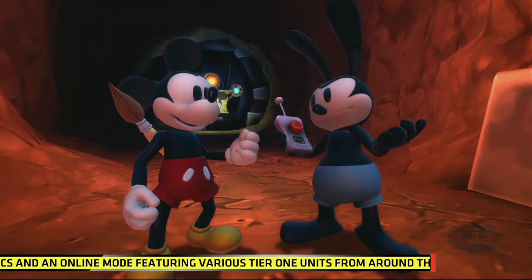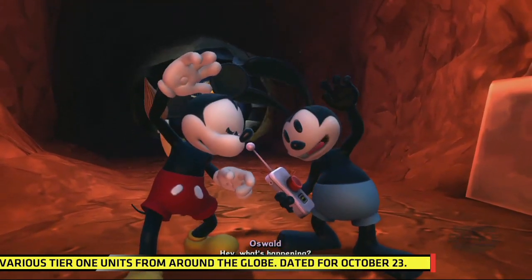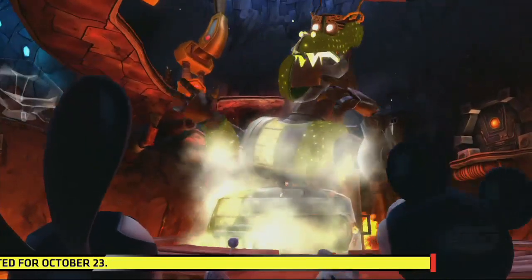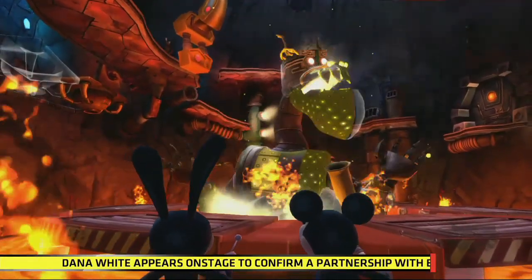They're talking right now — we put the titles on for E3 because no one can hear anything there anyway. So here we are in a cinematic sequence, and here is the reveal: the first boss battle we've ever shown or talked about. It's Elliot from Pete's Dragon, the 1977 Disney film.